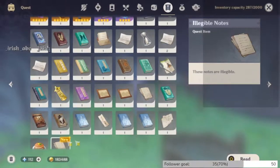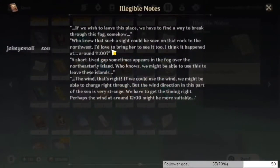Let's go ahead and read the note. 'If we wish to leave this place we have to find a way to break through this fog somehow. Who knew that such a sight could be seen on the rock to the northwest. I'd love to bring her to see it too. I think it happened at around 11 — a short-lived gap sometimes appears in the fog over the northeast. The wind direction in this part of the sea is very strange. We have to get the timing right; perhaps the wind around 12 might be more suitable.'